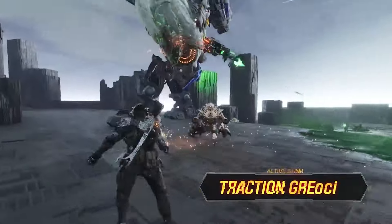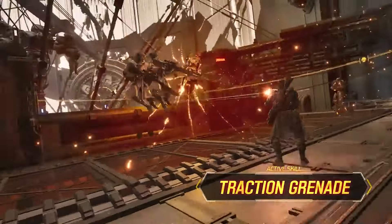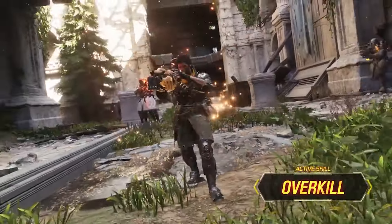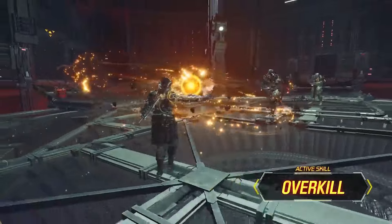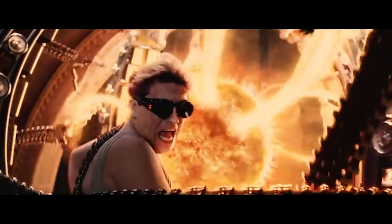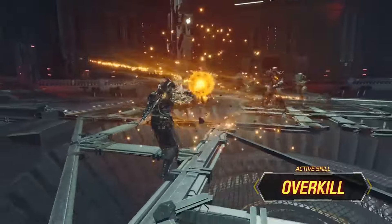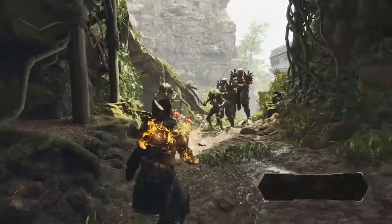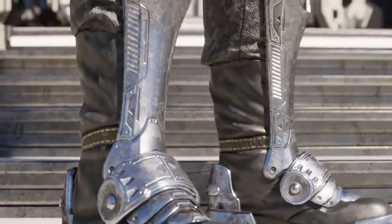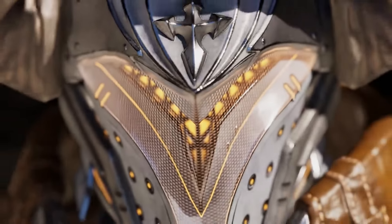Traction Grenade is one of my favorites — you toss a grenade that pulls all enemies within range into it, great for pairing with other descendants. Last up for Lepic is Overkill, his ultimate skill — you fire a powerful shell at the enemy that stays for a set period inflicting constant damage. This skill benefits from Overclock, so pop Overclock before using Overkill to get increased skill attack and the extra burn effect.